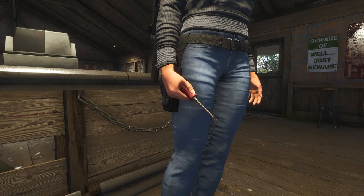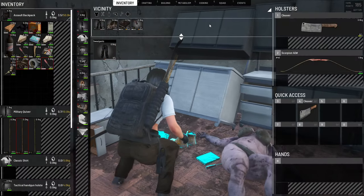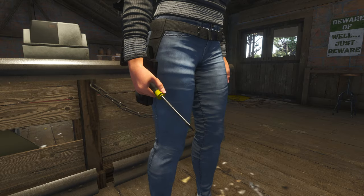When it comes to screwdrivers you can find two different versions: one with a stack of 3 which can also be dropped from zombies, and another one with a stack of up to 40 uses.